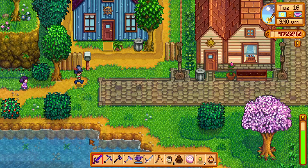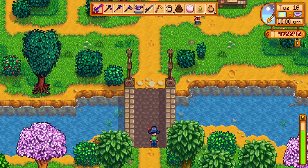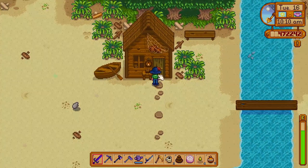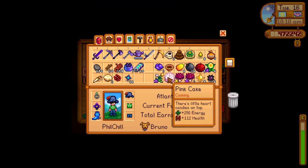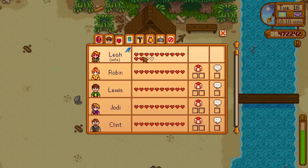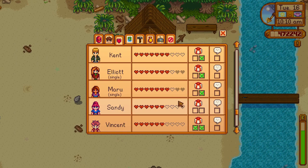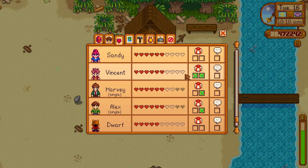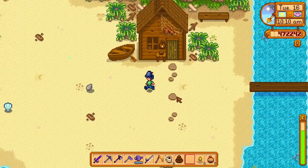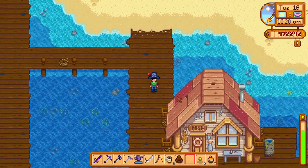I really need to focus on gifting the villagers as well since that's gonna be really beneficial in the long run. I need to gift Elliot something — I may have a salad, he liked salads. I'm only missing a few hearts for everyone. Vincent has the most, but somehow I keep forgetting about Pierre, the Dwarf, and Leo. Leo has only three hearts and I need some special recipes that he can only send.